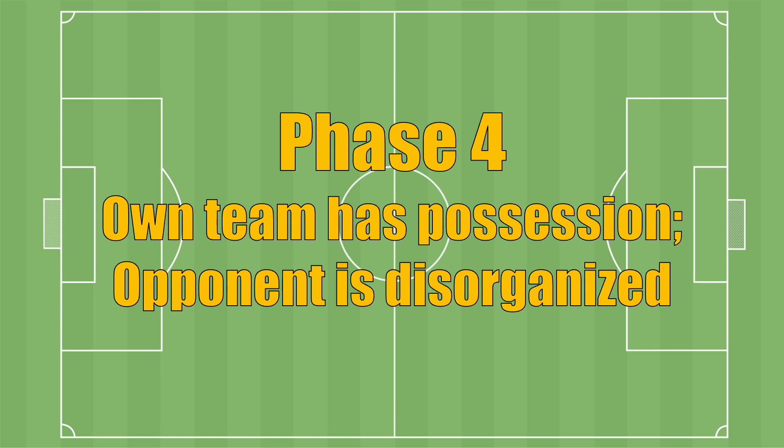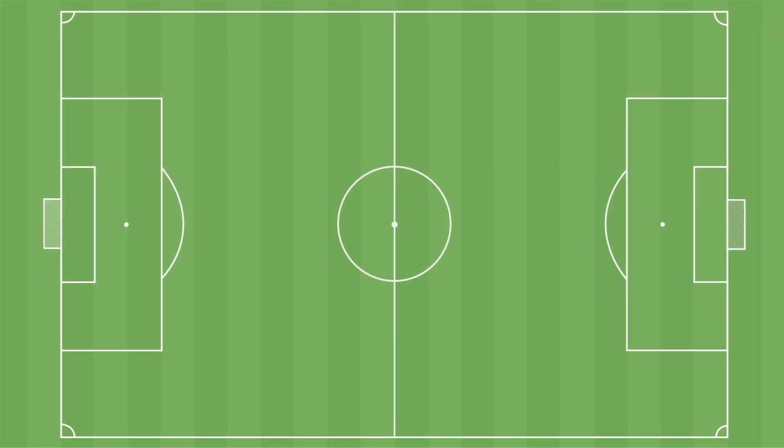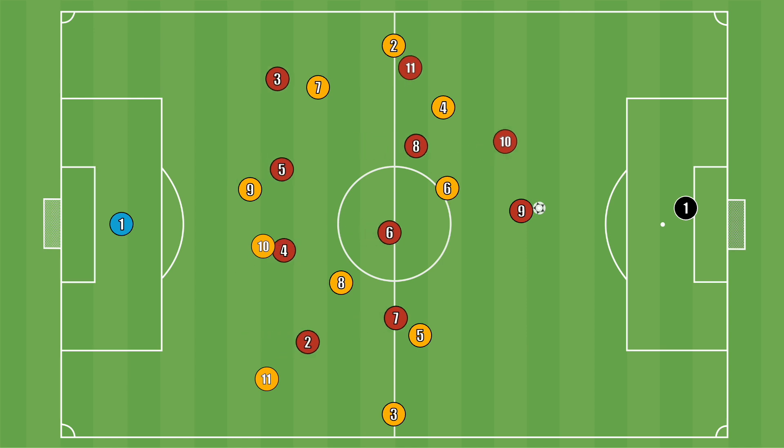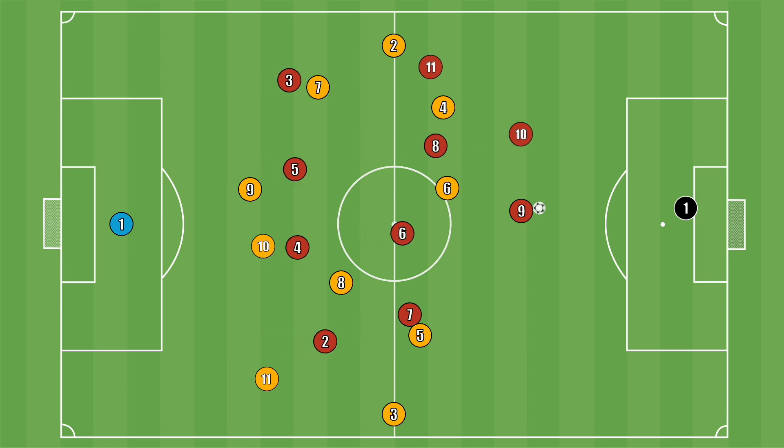Phase 4: Own team's possession, opponent is disorganized. In Phase 4, your team has the ball and the opponent is disorganized — this is your golden opportunity to strike quickly. Quickly switch from defense to offense and immediately look to move forward. Pass into the seam area and drive the attack with high-speed runs or tempo dribbling. This phase is all about seizing the moment, as you often have only 6 to 10 seconds before the opponent's defense gets back into shape.